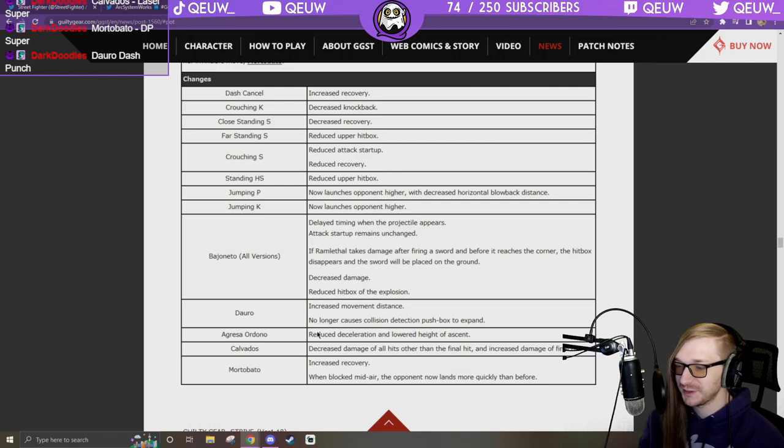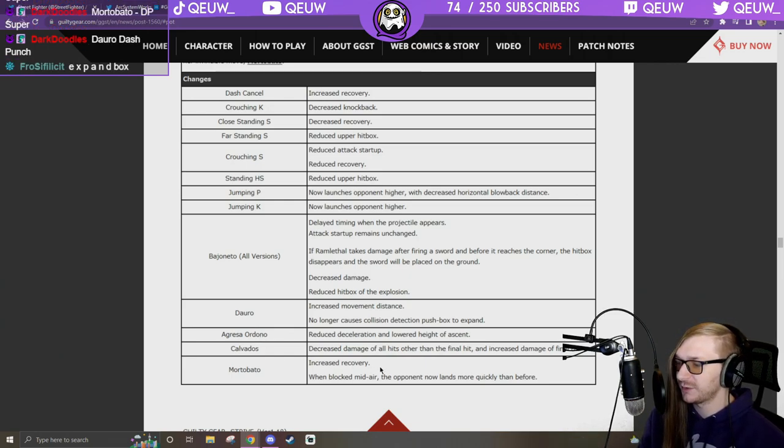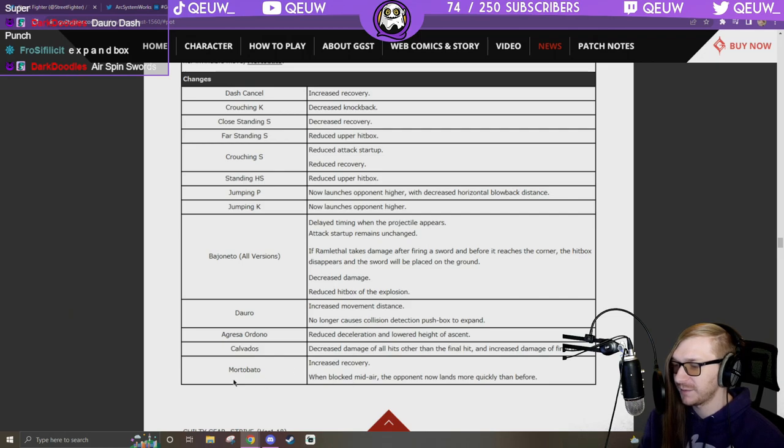No longer causes collision detection push box to expand. Obradano: reduced deceleration, lowered height of ascent — that's her aerial sword. Calvados: decreased damage on all hits other than the final hit, increased damage of final hit — kind of cool. Wake-up super: increased recovery. When blocked midair the opponent — still has the fastest startup though.